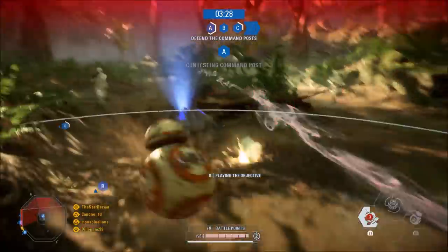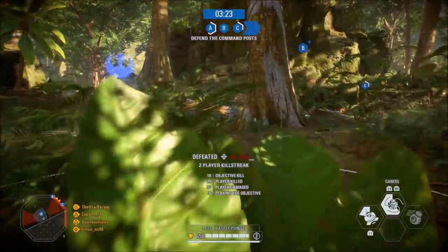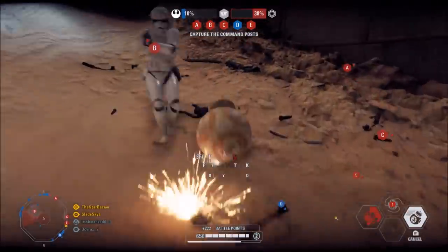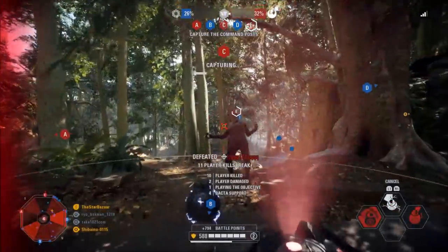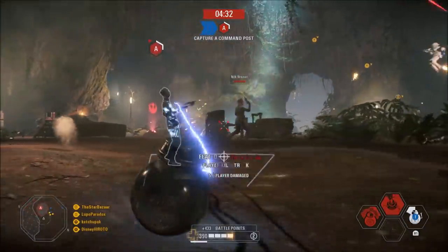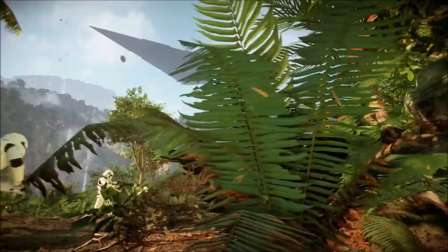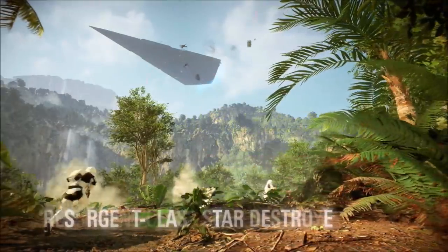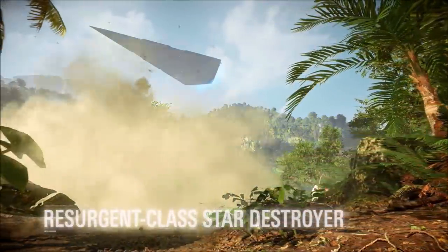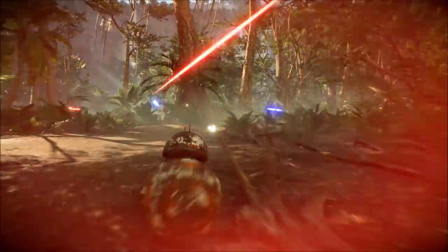As a hero and villain of the sequel era, they come with an update to Capital Supremacy and Instant Action, where we get to play on the sequel era maps Jakku, Takodana, and Ajan Kloss in both modes. In Supremacy mode specifically, we also have two new Capital Ship interior maps — the MC-85 Star Cruiser for the Resistance, and the Resurgent Class Star Destroyer for the First Order. These two new locations are available from any sequel era map when playing Supremacy mode.